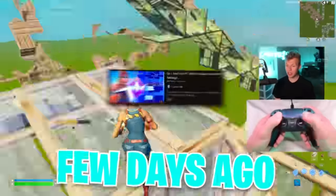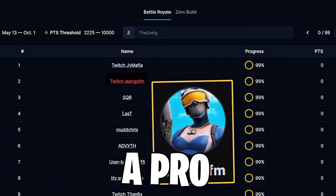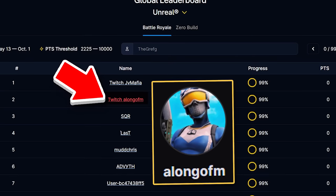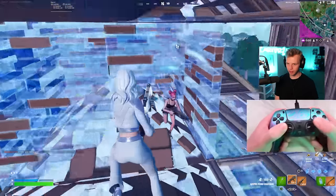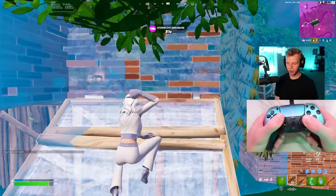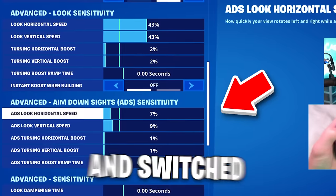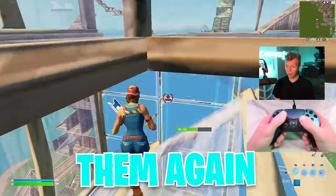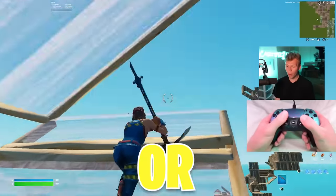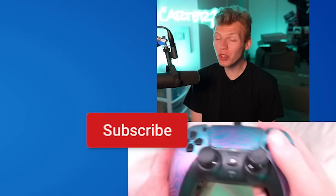That leads me to just a few days ago where I tried the settings of alongo fm, who is not a pro but is ranked as the second best Unreal player in the world. I kid you not — I did not miss a shotgun shot, I was hitting literally everything, and I won the first ranked game I played on these settings. But right after the video I came back and switched to my normal settings. Now it's four days later and I keep thinking about those settings and how crazy my aim was, so I have to try them again to see if it was just a fluke.